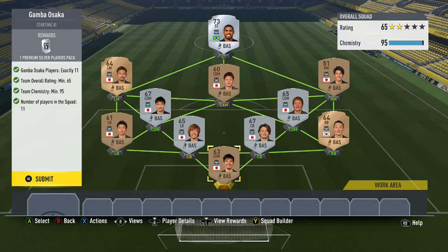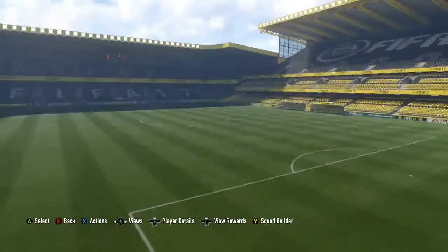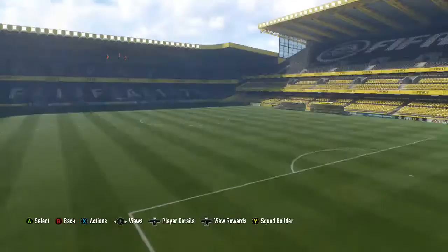We've got Gamba Osaka — that one's not too hard to say. We've got five silvers in this one. The CDM is the only one out of place, and the goalkeeper as well. Submit that one — premium gold silver players pack. I wonder if I can get an inform in these silver players packs, that'd be nice.